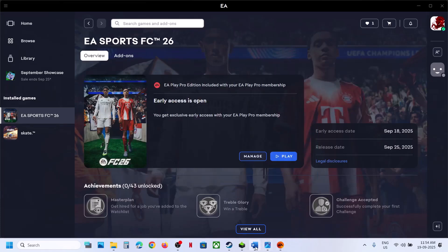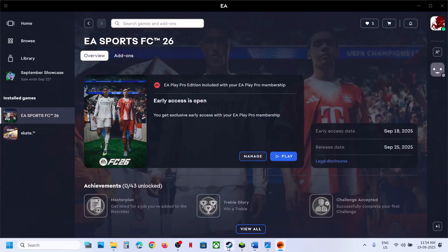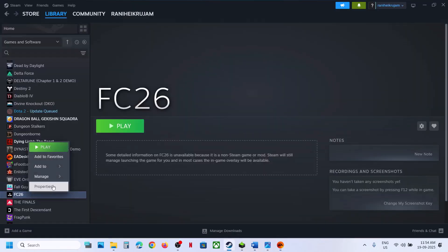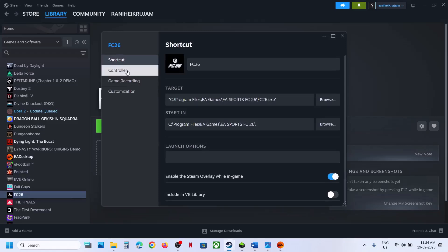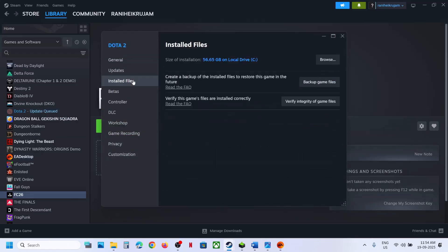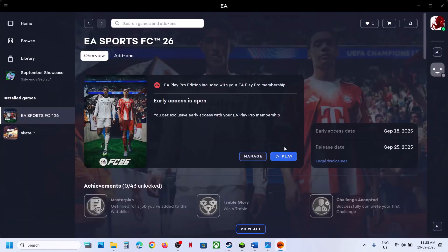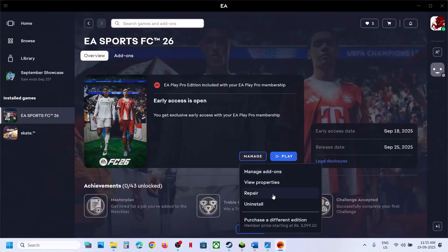The first step is to verify or repair the game files. If you have the game on Steam, right-click on the game, go to Properties, then go to the Installed Files tab, and click on Verify Integrity of Game Files. Once the verification is complete, launch the game.